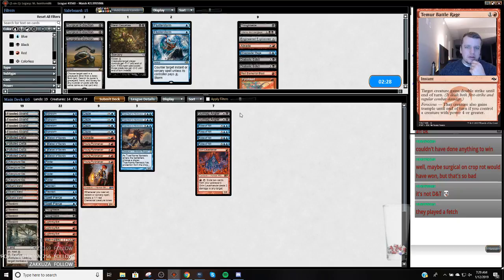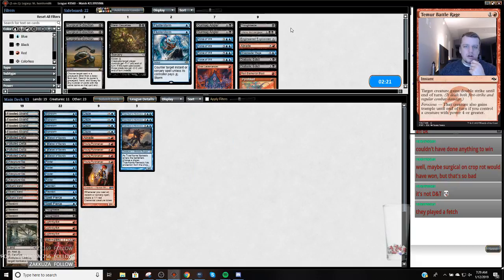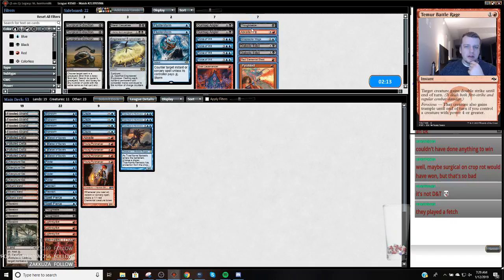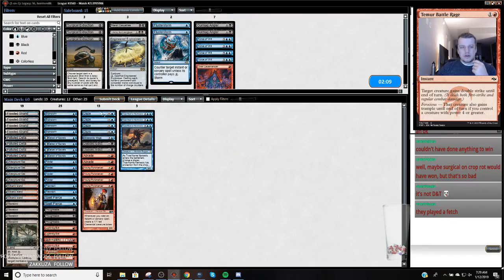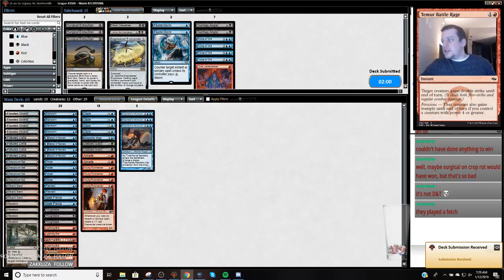So we're playing against a Stoneblade deck. Thoughtseize is good, True-Name is good, Diabolic Edict is good, a Braid, Snapcaster, the Blasts, and the Flusterstorms maybe. That's a lot of cards we're going to bring in. Probably don't want Forces — Gurmag Angler doesn't sound great. Spell Pierce is good on the play I think. Maybe we don't need all of it — an Edict might be too slow. We're bringing in four ways to deal with Batterskull anyways. Yeah, let's try this. I'm not super confident about this sideboarding, but it's what we're going to do.